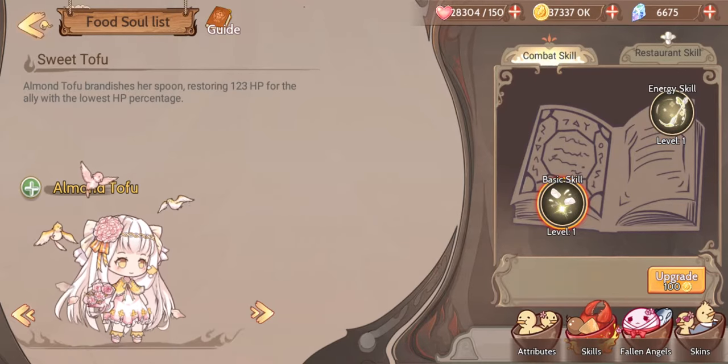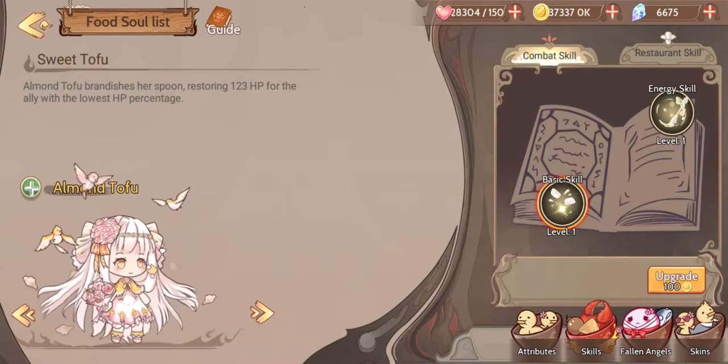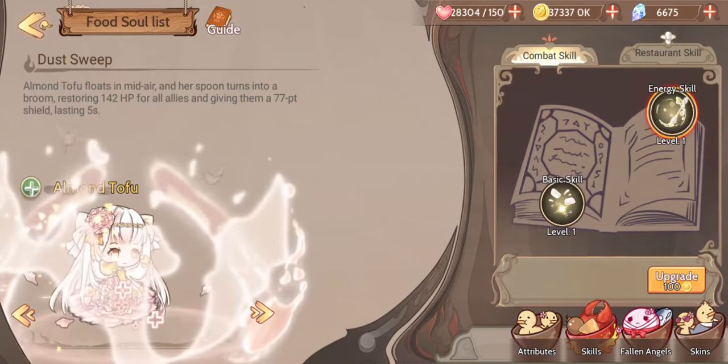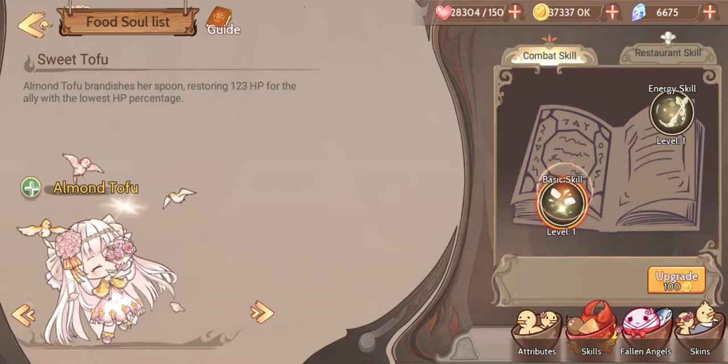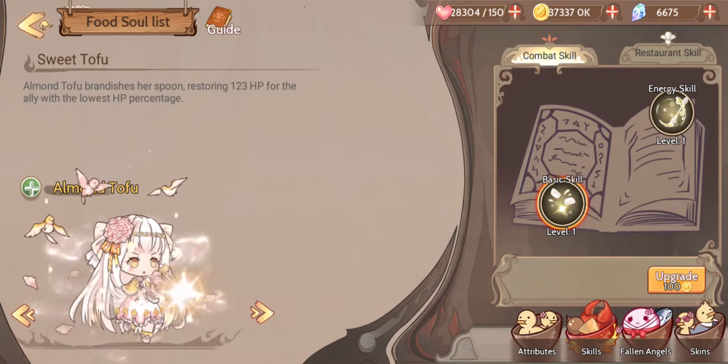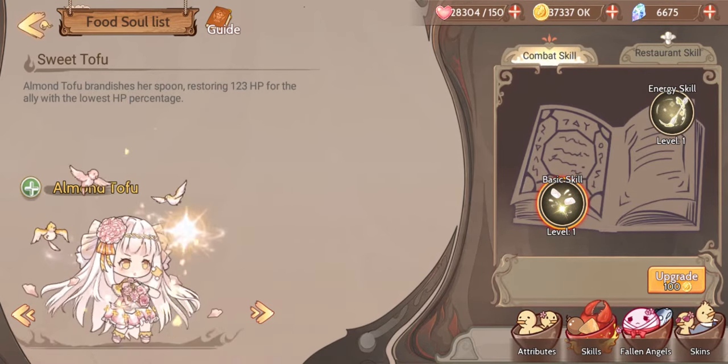Look at the bows in her hair, and everything is animated, and the rose petals! This could be the whole video. Let's look at Almond Tofu's basic skill - she's so pretty! Okay, I'm done.